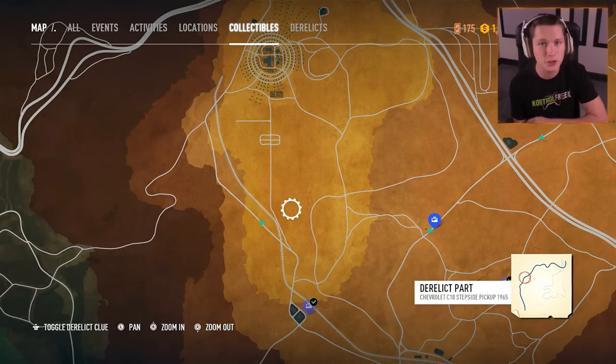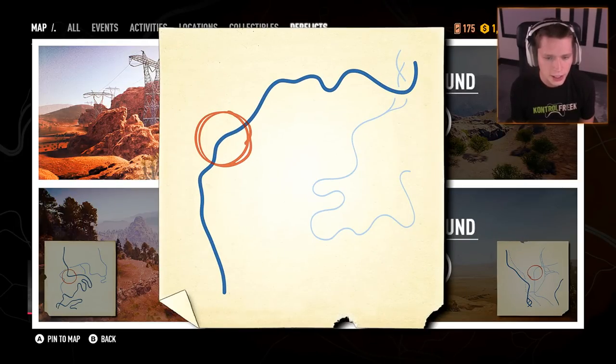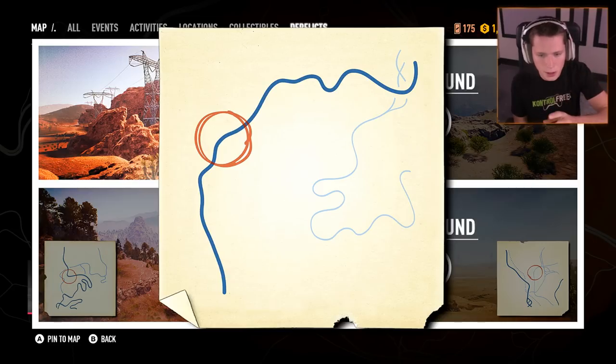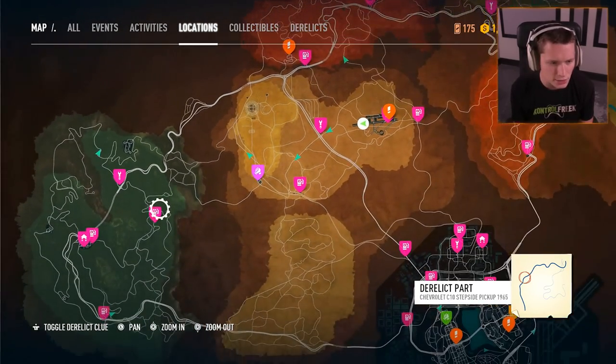Once you get those three pieces you're going to be caught up with us. The next thing we're going to be looking for is this right here — kind of a squiggly road and then another squiggly road with some figure eights in there. That looks like it's got to be up at the top left.